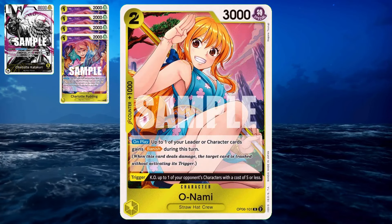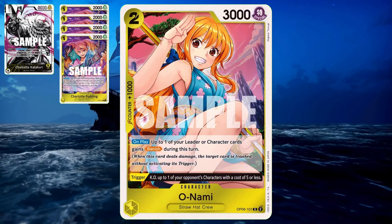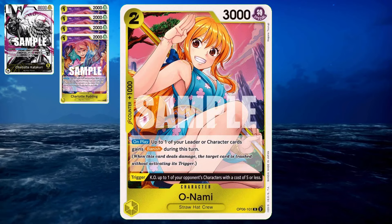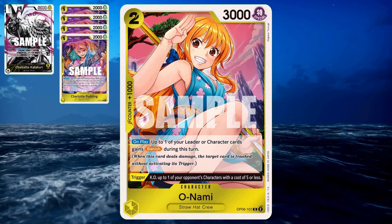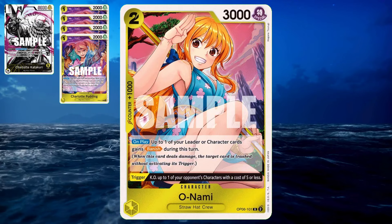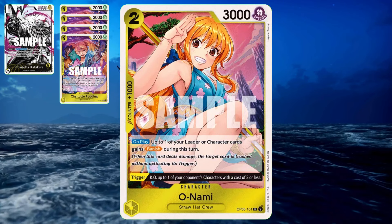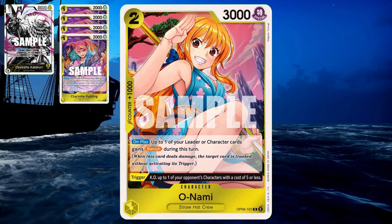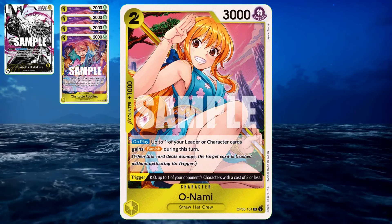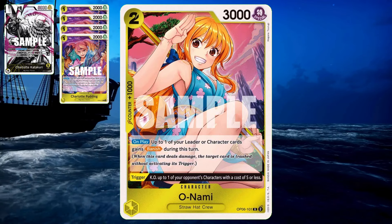We also have Onami, she's new to OP06. She applies banish when you play her on the field — you can choose your leader or a character and say that they can banish. If they attack the opponent's leader and successfully hit them, the life cards from your opponent go directly to the trash, not to their hand. Pretty crazy. She has a crazy trigger: KO up to one of your opponent's characters with a cost of 5 or less — kind of like Thunderbolt.